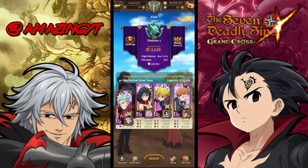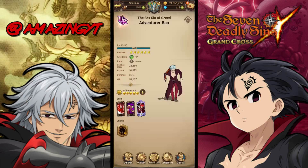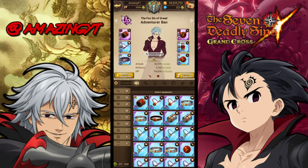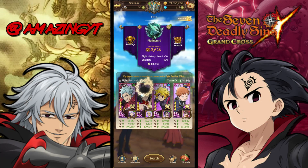Alright guys, so this is the team I'm going to be using. It's going to be green nunchuck Bond. We have blue Lilia, blue demon Meliodas, and red King in the back.